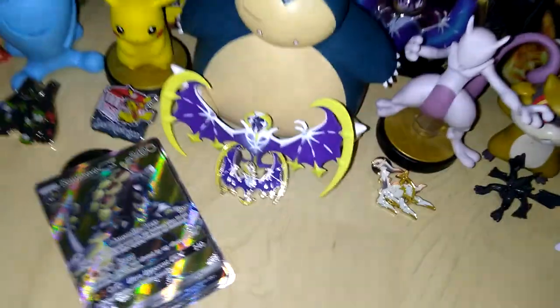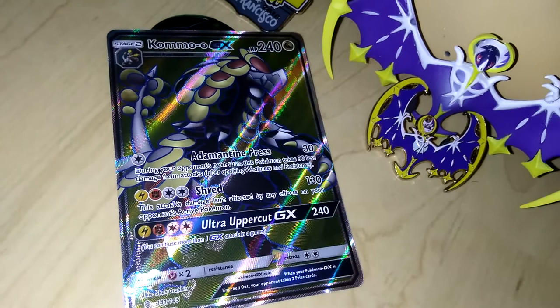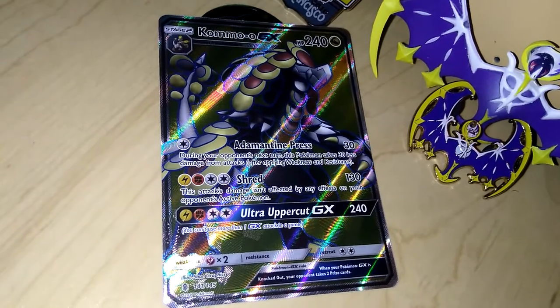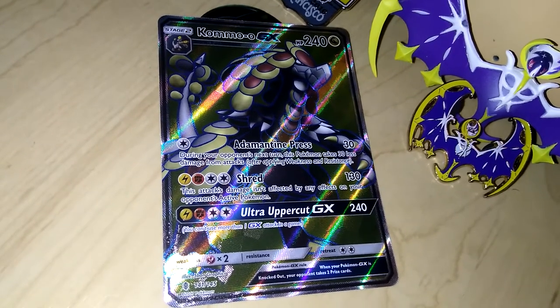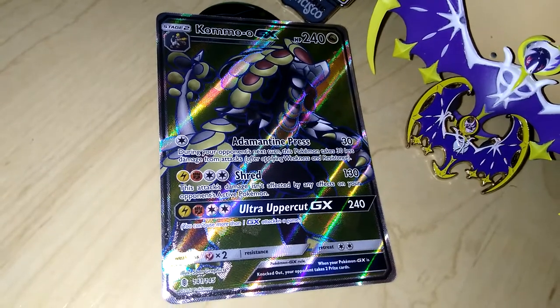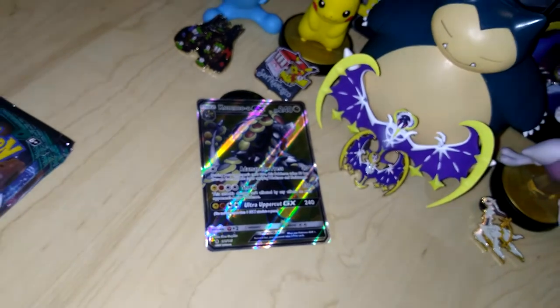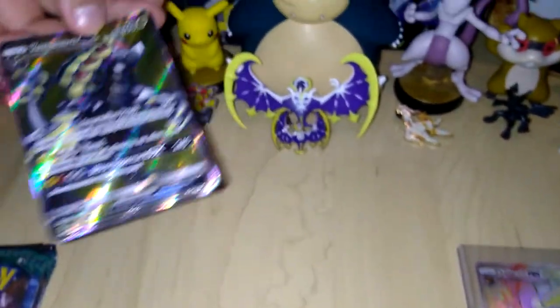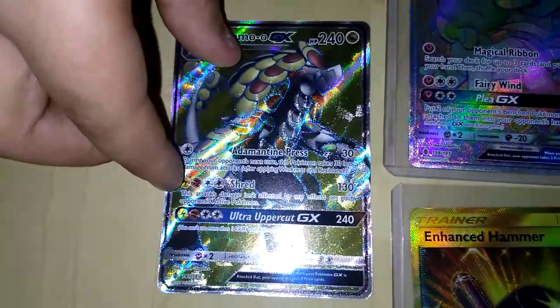Oh my God. That's amazing. I didn't expect that. Come on — GX! Full Art! Dragon Type! You don't see many of those. Oh my God, I was not expecting that. Ultra something — Shred... I can't read the last attack. I don't have a sleeve, guys. Let's just put that here so we can admire it for the rest of the video. That's awesome.